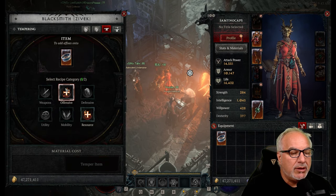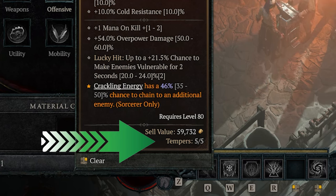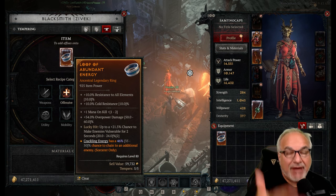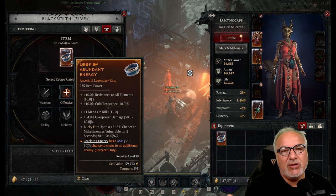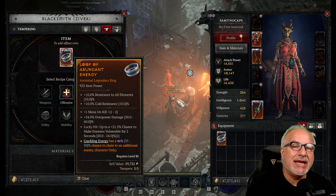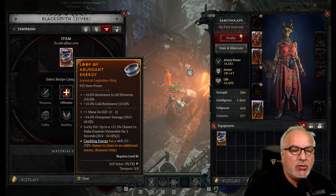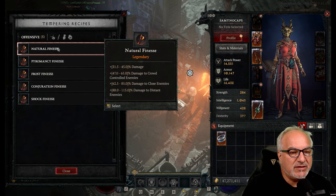One thing I want to highlight: when you are tempering, at the bottom you will see 'Tempers: 5 of 5.' So we have five slams to try to get the affixes we want on this ring. The beauty is they've given us one freebie, so you're actually going to get six tries to get the affix you want on this gear.